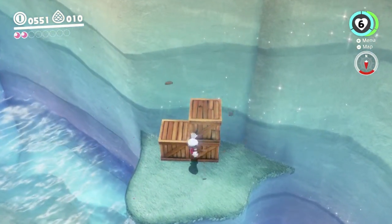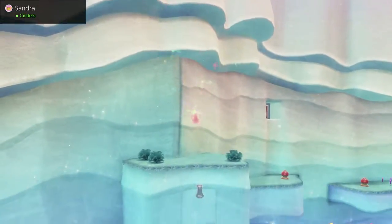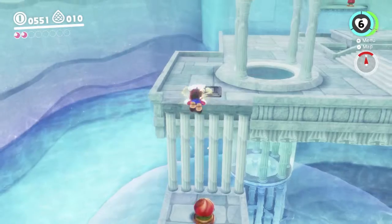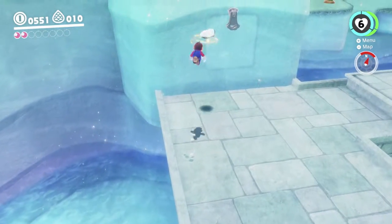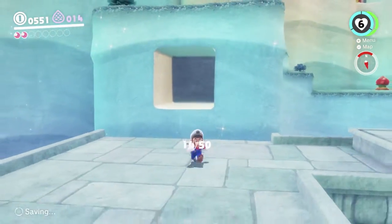Over here is another moon we can get out of this crate. As you can see, it's all the way over there, but not a problem — just a couple of long jumps is all it takes to get over there. And maybe a triple jump, which I messed up. I can unzip this — it certainly has purple coins in it, but they're nice to have, so not a problem.